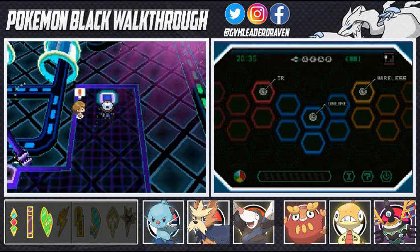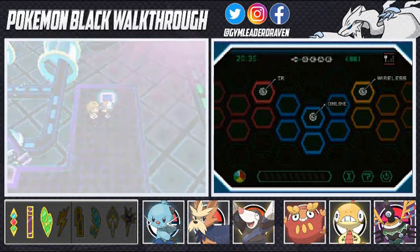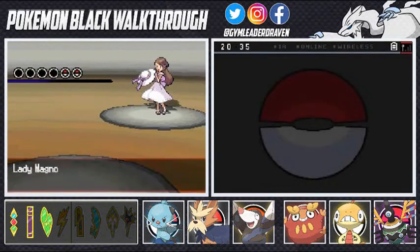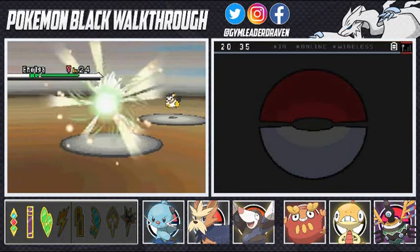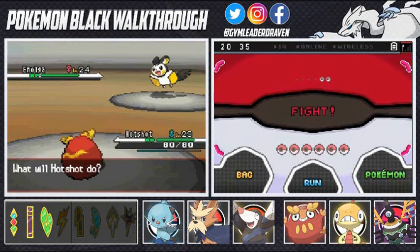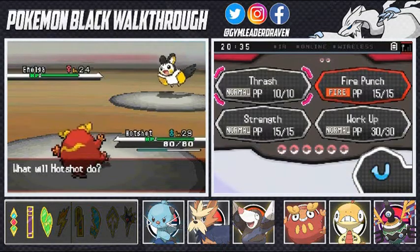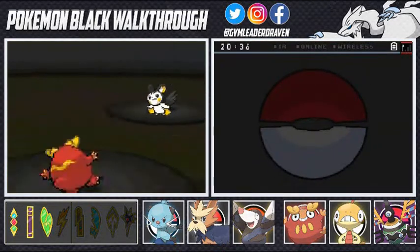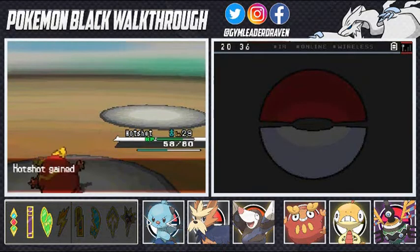The first trainer sees us and comments on our fashion sense being very Nuvema Town-ish. Here we go with Emolga, the electric type Pokémon - one of the biggest Pokémon you'll encounter in this gym, mainly because it's both flying and electric type. Trust me, you need the right type of Pokémon to beat it. One good move Hot Shot learned was Thrash, so let's use that.